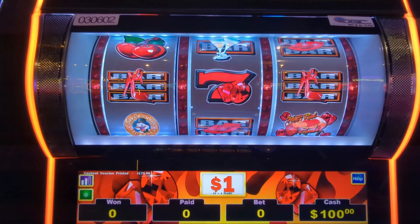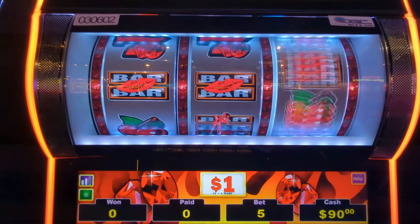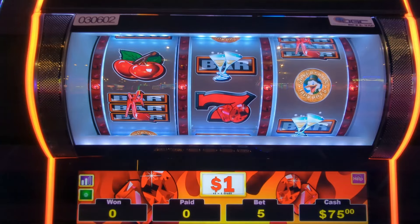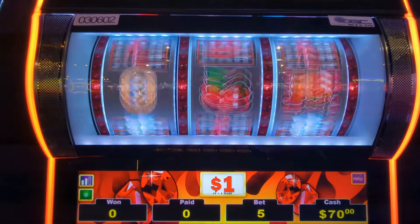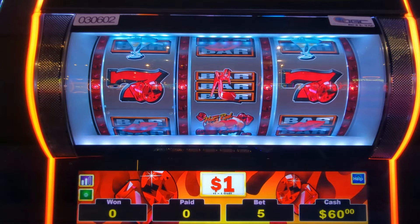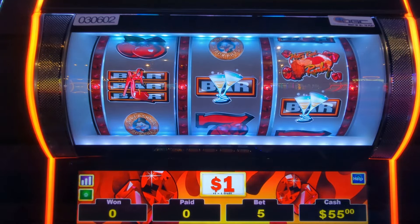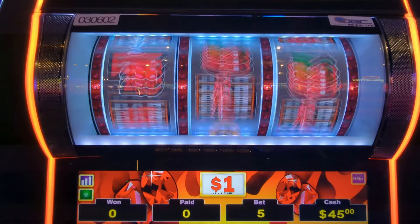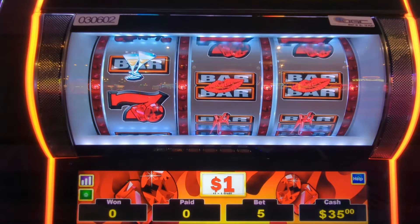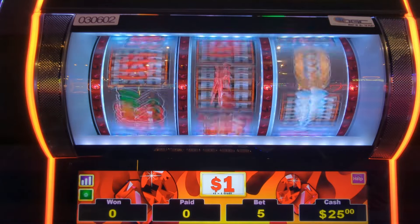We're doing some Hot Red Ruby, the Super Hits Jackpot version with a little duck symbol on it. We're going to do some $5 bets and see what we can do here, playing all hundred dollars to see if we can hit anything. It may be a red screen. So far no luck — it has done absolutely nothing, not even a cherry. Cherries are not landing on the line.